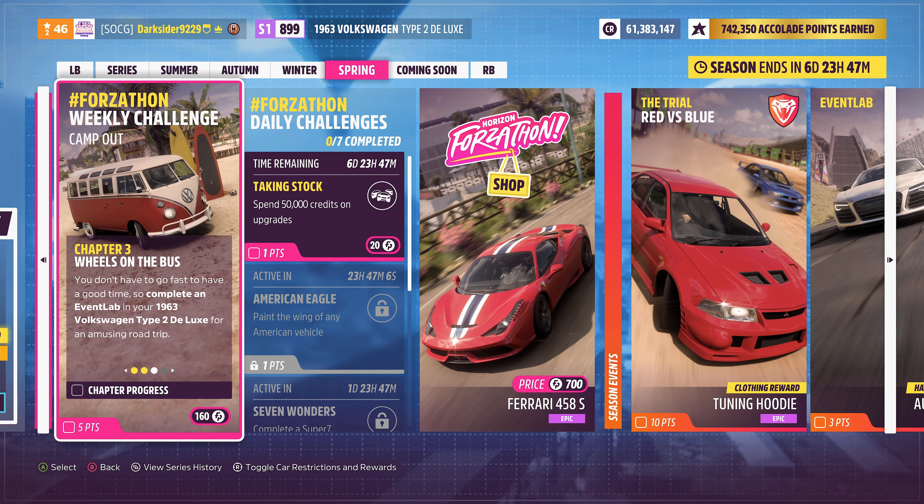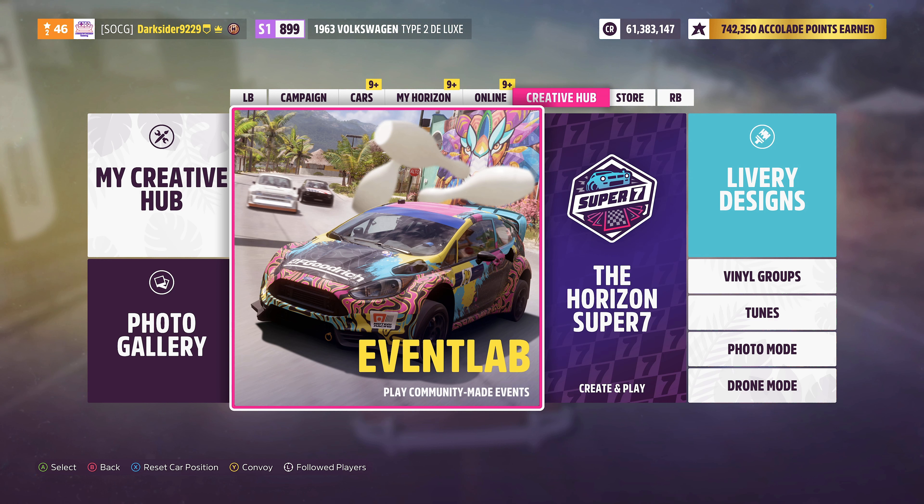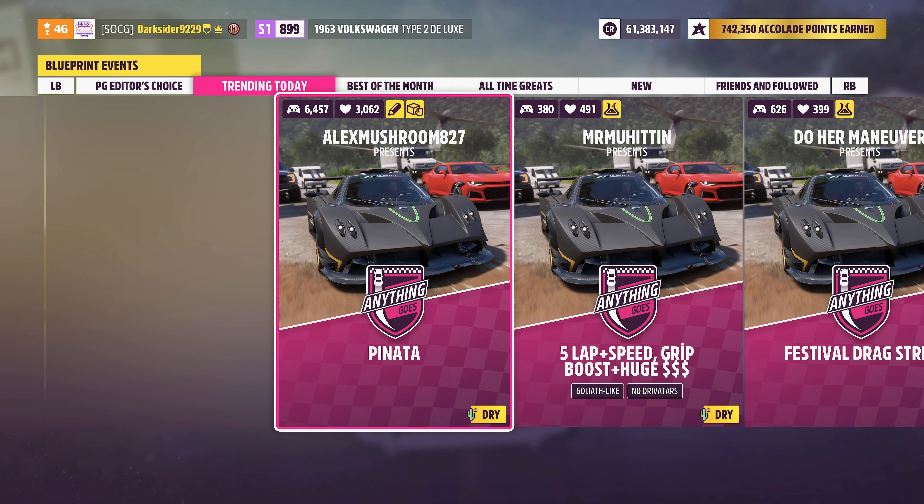With your car's memory in the pocket, go and complete any event lab for chapter 3. All you have to do is pick an event that accepts the car from the event lab menu and complete it against any difficulty you wish — win or lose, it shouldn't matter.